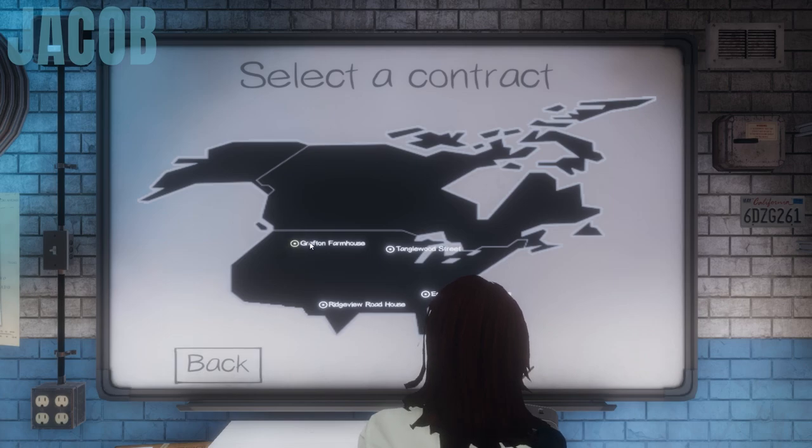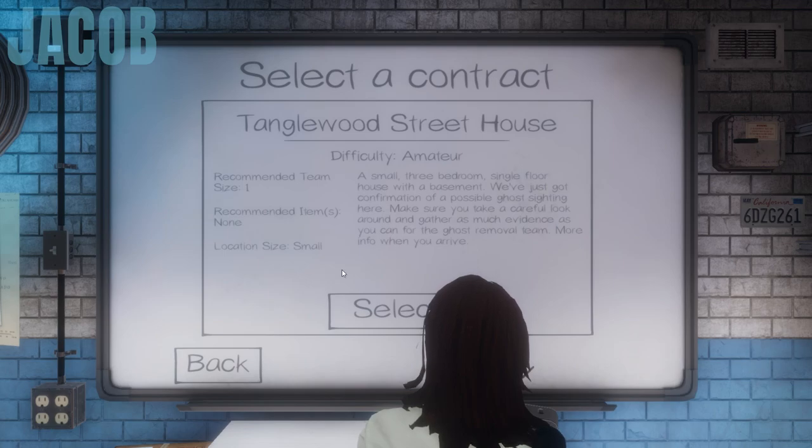All right, Grafton Farmhouse — difficulty Amateur, a two-story four-bedroom farmhouse. Let's not do the farmhouse, farms are scary. Let's go to Tanglewood Street. Tanglewood Street — recommended team size: one. Sweet! A small three-bedroom single-floor house with a basement.